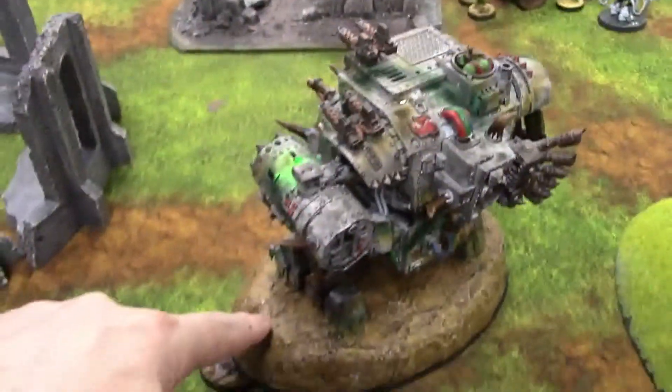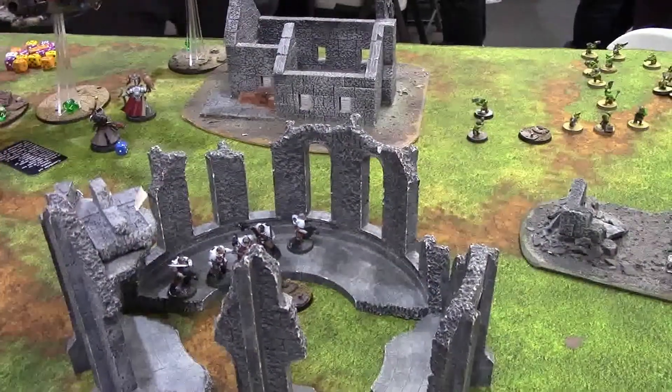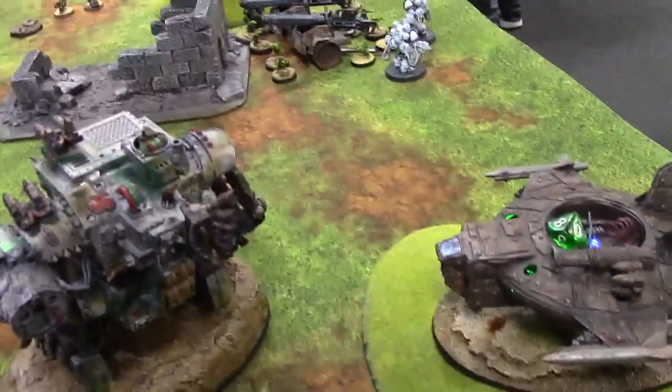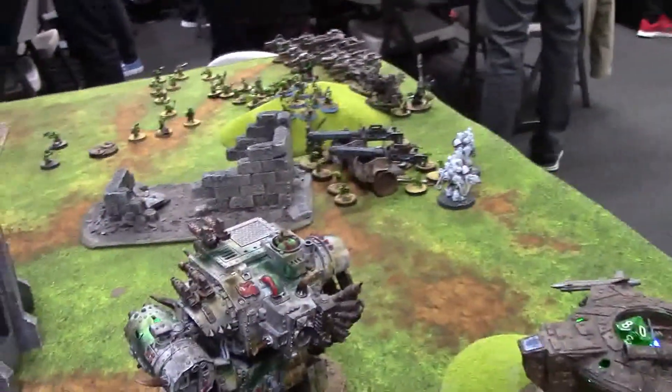Into turn two over here, I was able to kill off the smash captain, kill off those Primaris and the scouts, kill off the librarian, and did a couple of wounds to the chaplain. I did kill two of those guys with smites on a reroll, so that was pretty nice. Took some mortal wounds, of course. But yeah, killing the smash captain was pretty important. So going on to top of three.